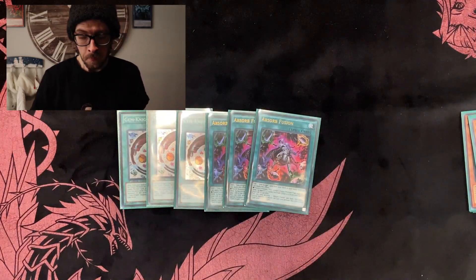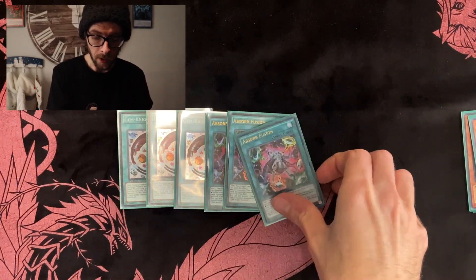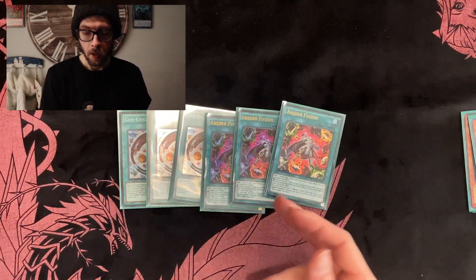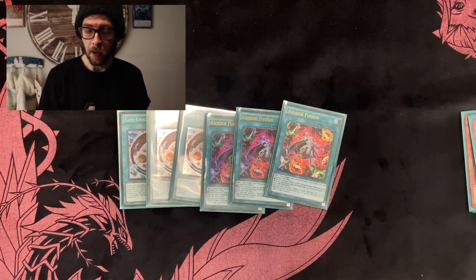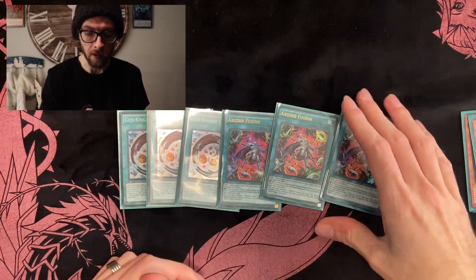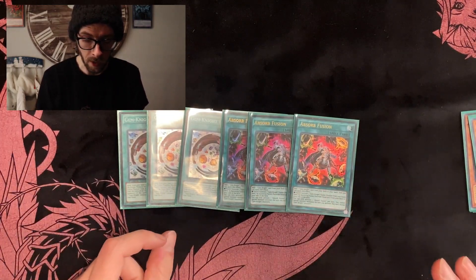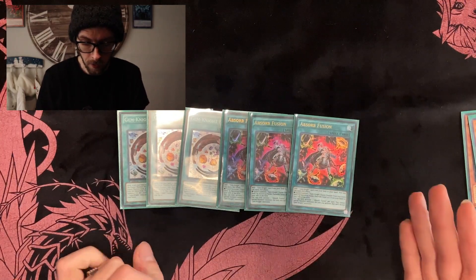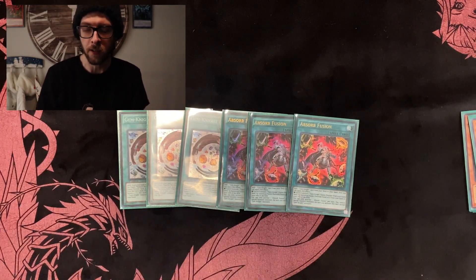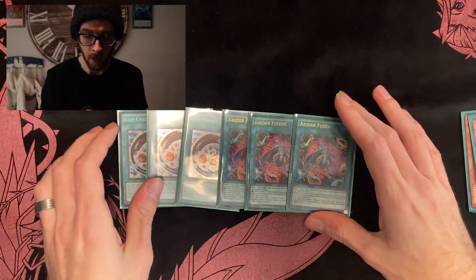And just as important is Absorb Fusion. This is both a searcher and a fusion spell all in one effect. You activate it, add one Gem Knight card — so you can even add another Gem Knight Fusion spell — to your hand, and then within the same effect you can fusion summon as if you were using basic materials like Gem Knight Fusion. The only downside is that it is once per turn and you can't special summon monsters the turn you activate it except Gem Knight monsters. But that's no problem because our extra deck is literally filled with Gem Knights, so it's not much of a hindrance.